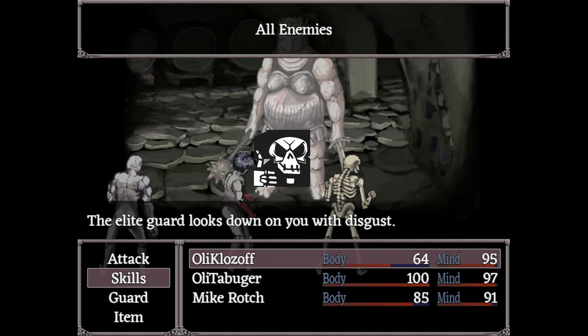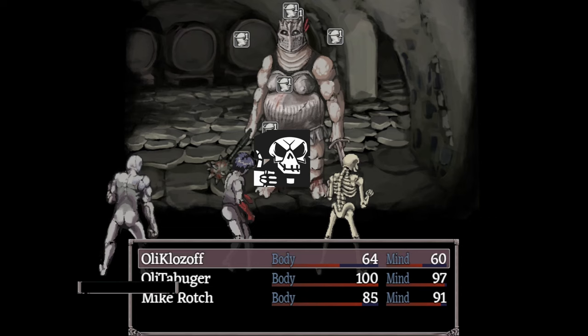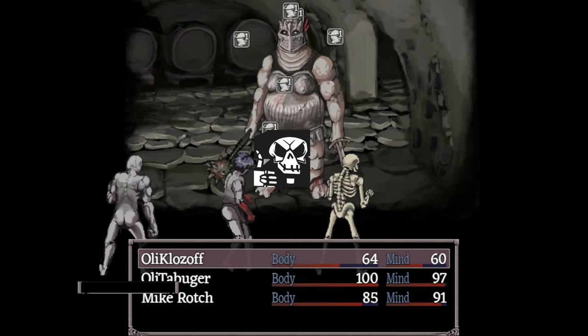Locust Swarm is your panic button. It has a massive mind cost but deals about 10 damage to everything in the fight and stuns it for two turns. In a pinch, that two-turn stun can make the difference between life and death. With your claymore and massive attack power, you can stun a dangerous enemy then hack it to pieces.